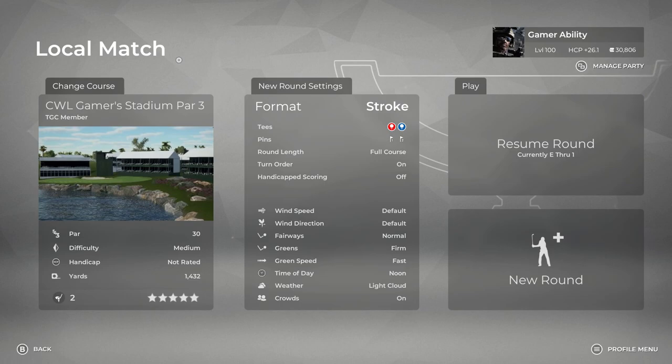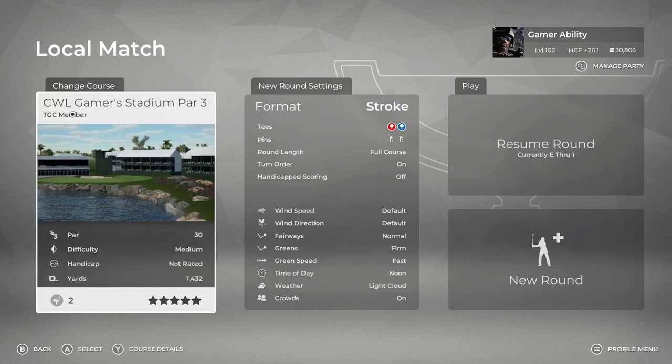So get out there, support CWL Racing, go play this in game. You can see the title there: CWL Gamers Stadium Par 3. Don't forget the apostrophe S when you put in the course name so that you can find it.